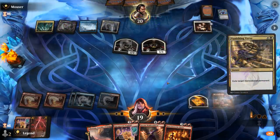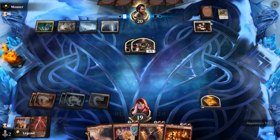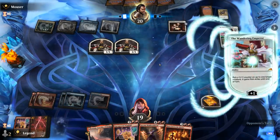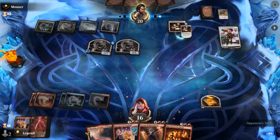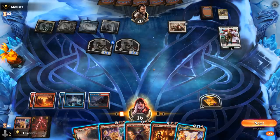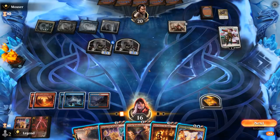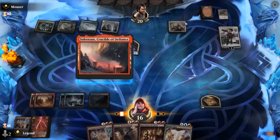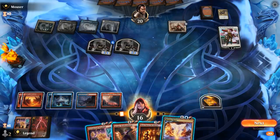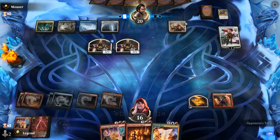There's the Vanishing Verse as expected. Burn Down the House could be a nice answer to the tokens. A main phase Wandering Emperor appears — Burn Down the House also deals damage to planeswalkers, so we clean up the board. We consider waiting one more turn in case the emperor gains loyalty. We try another Bombardment and hope it doesn't get removed. As long as we make some treasures first, we should be able to take over pretty easily.